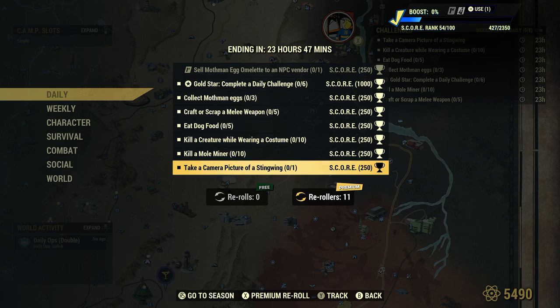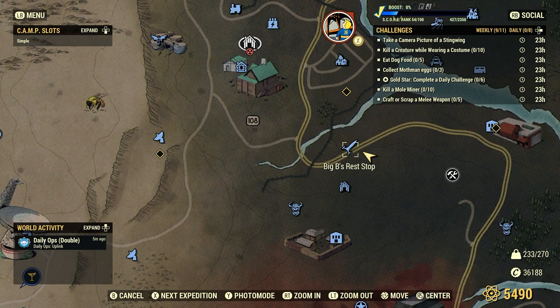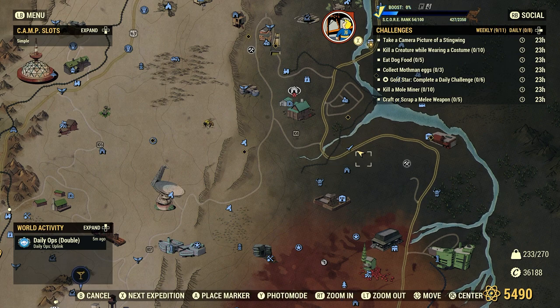Stingwings are found all throughout the wasteland. There is one good location for them and I'm going to show you where it's at — right here at Big B's Rest Stop. Once you fast travel here there will be some floaters, but you actually have to walk southeast of Big B's Rest Stop.